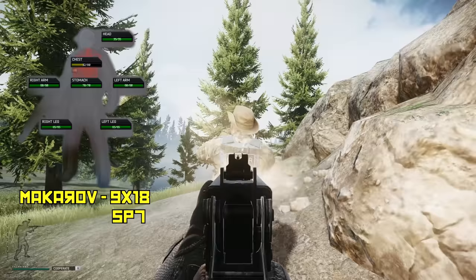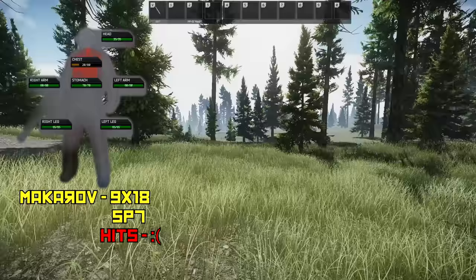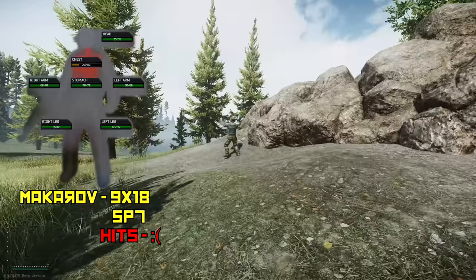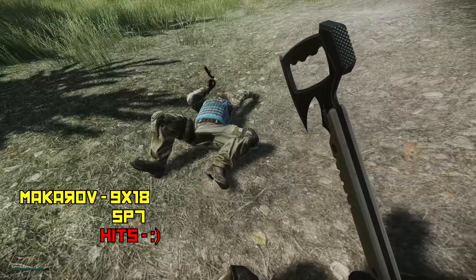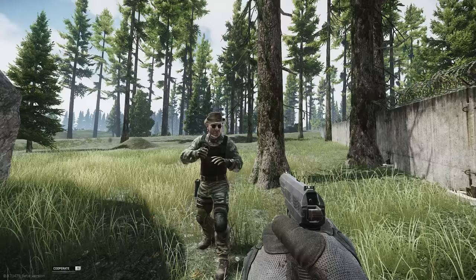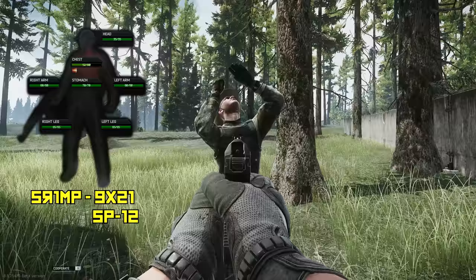On to SP7 ammo versus the UNTAR — this is why I don't test SP7 on anything higher than the paka. That was 30 rounds and he's just chilling. When they first added the armor damage ratio parameter to ammo, I thought it would fix the whole 9x18 taking 30 to 70 shots against armor. But hitting someone 30 times, especially with a blue armor — it's not hard to get a blue armor.